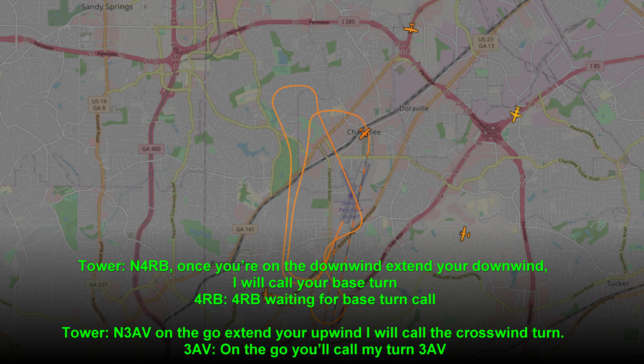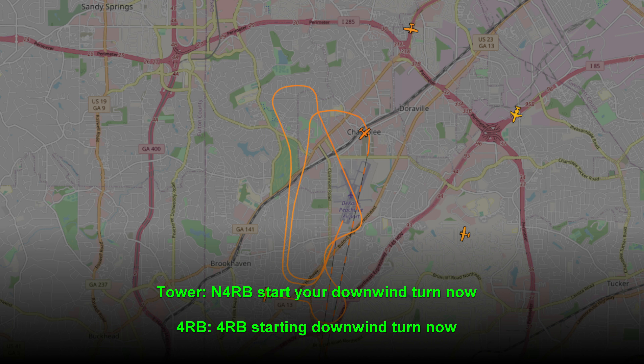3A Victor, on the go, extend your upwind — I will call the crosswind turn. On the go, you'll call my turn. 3A Victor. November 4RB, start your downwind turn now. 4RB, starting downwind turn now.